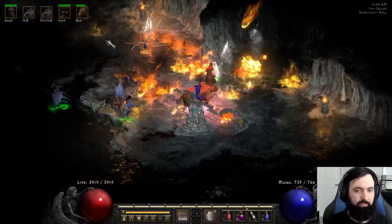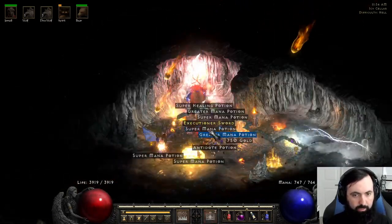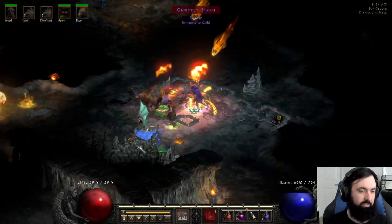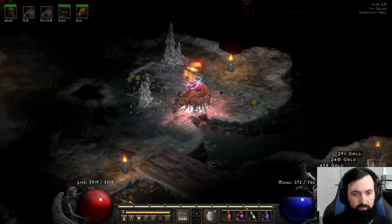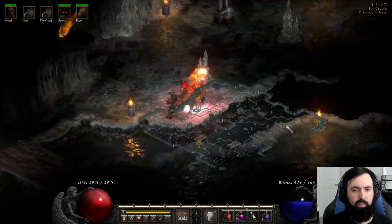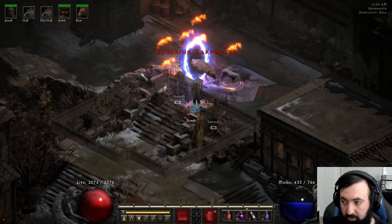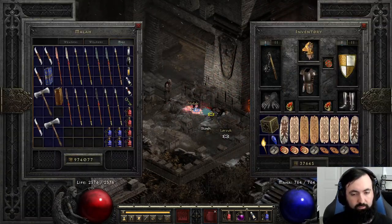Icy Cellar can be dangerous but it can have Gloams, Ghosts, and lots of monsters dropping hybrid items. We are back in Player 7 — this is max player count and he is flushing. That's another max level area chock full of elite packs, so definitely check that one out.